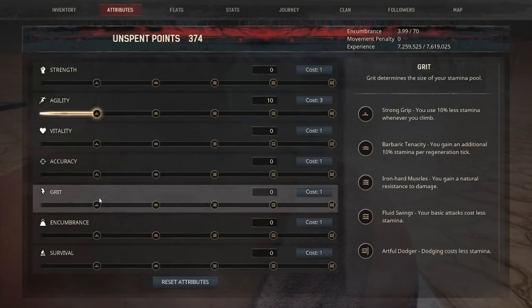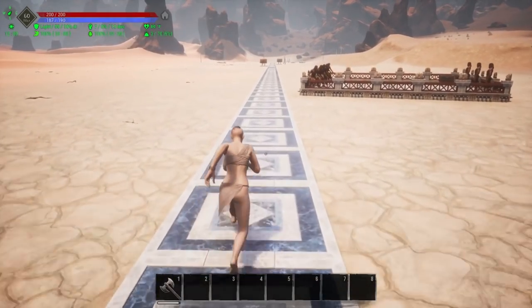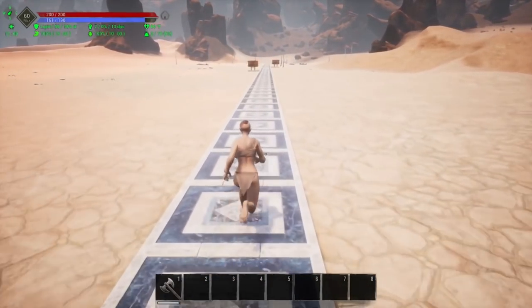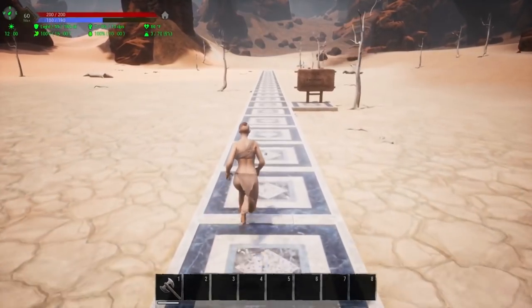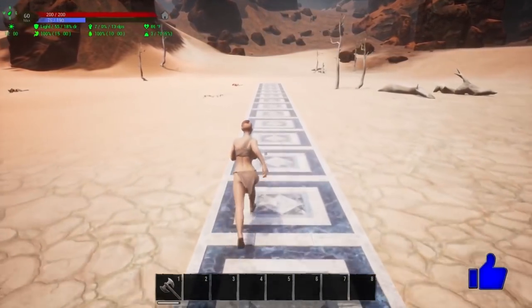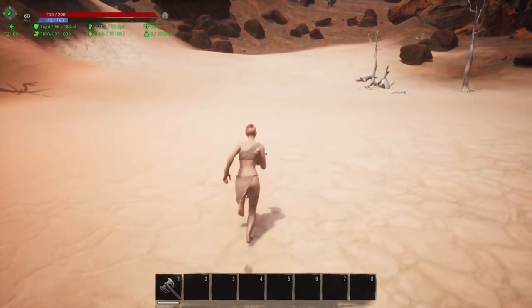Many of you may be wondering how grit affects this. If I put three points into grit and run again, the answer is yes — you will be able to run farther with more stamina. So those two attributes do work off of each other. As you can see, I've blown past those signs and can continue on past the end of my foundations.